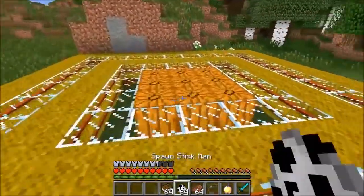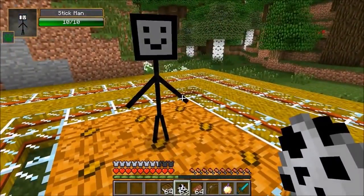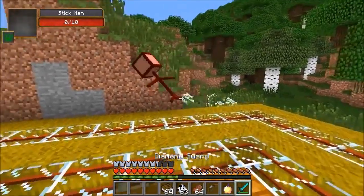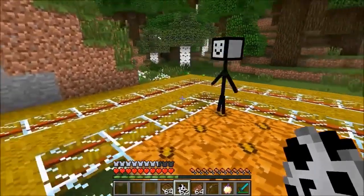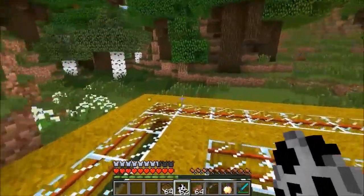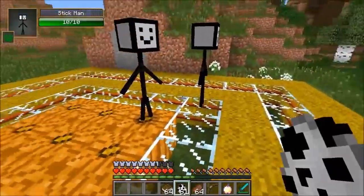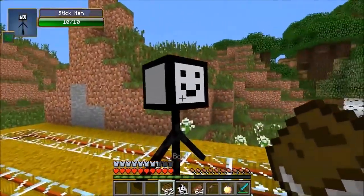So yeah, this is the Stick Man — I know it sounds strange. We're gonna go over here to the arena and there he is. It looks like I drew the texture for this one. He's so happy though, so I feel kind of bad. I can kill him, which is really mean because he's a nice dude. He doesn't drop anything either, but you get a little experience.